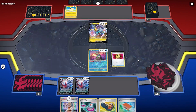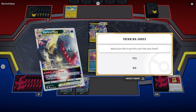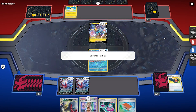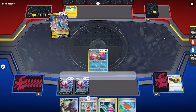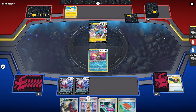So we've got our Darkrai Turbo-ish Darkrai V-Star deck versus what looks like some sort of Maraidon build. We use the Battle VIP Pass to get two Darkrai down. Unfortunately we do not have an energy, but next turn we can evolve into Darkrai V-Star and use Professor's Research to get a whole new hand.